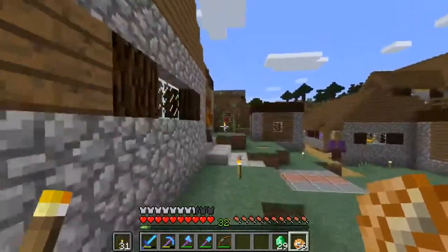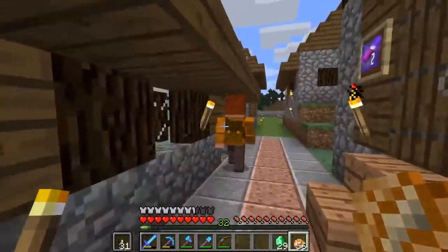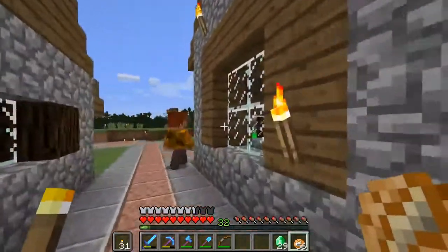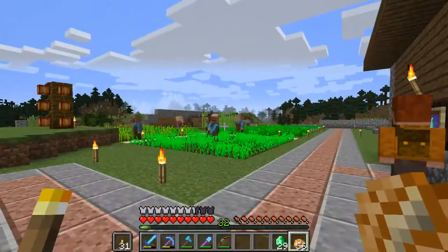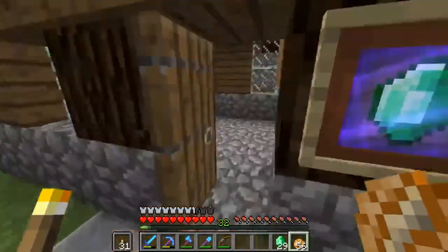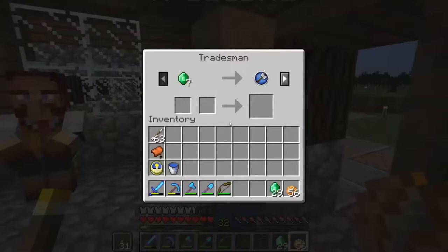We also have a nomad that I want to take advantage of right now, because for today's episode I don't need another bard. We are going to be building a kitchen, so we're going to need a chef, but I also want another farmer, and I only have one green coat right now. That's why it's kind of important that I'm speeding along.